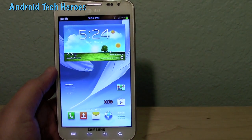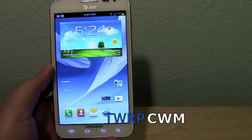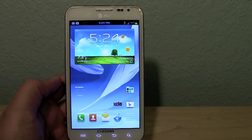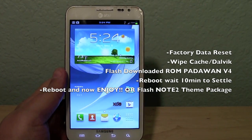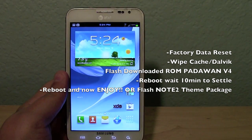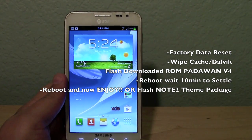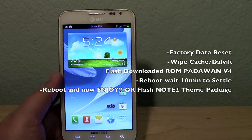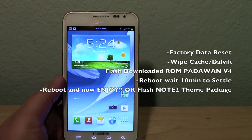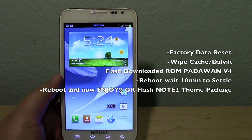As for version 4, it's more Note 2 themed. I went ahead and flashed Padawan Version 4 using TWRP, which is a different form of Clockwork Mod and is becoming more popular with ROMs nowadays. As always, you factory data reset, wipe caches, download what you're looking for, and then you flash it. After you flash Padawan Version 4, you wait about 10 minutes. Let everything settle — it gives the phone enough time to breathe and let all the new parts coming from another ROM or from stock settle. Then you reboot and you're good to go.